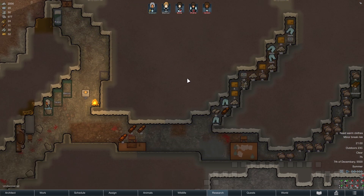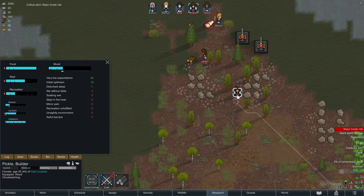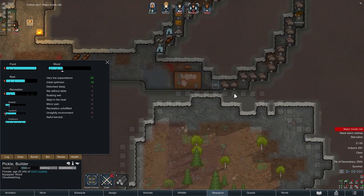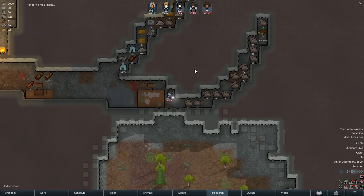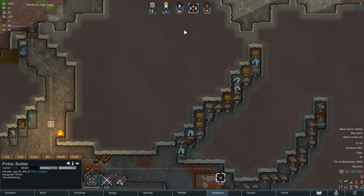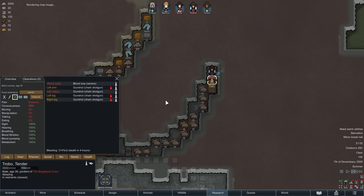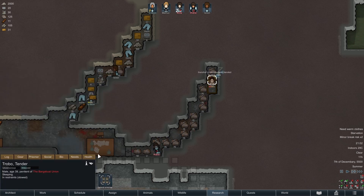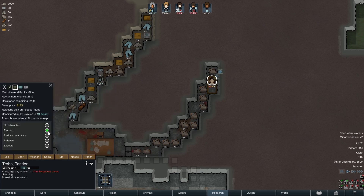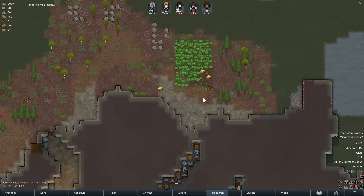We currently only have one big room, so we can seal off part of the cave to make a new room for our prisoner. With a time limit before our hopefully future colonist dies, we can have Pickle construct a steel door to seal off this part of the cave. Now that that is finished, we set the sleeping spot for a prisoner and go collect Trobo. Pickle, our main and only doctor for now, immediately goes tending to Trobo as he has four more hours until death. Pickle, with no medicine, produces some okay tends. We can now set Trobo to be recruited into our colony. With a resistance of 24, it will take our colonists a little while before Trobo will actually consider joining us.